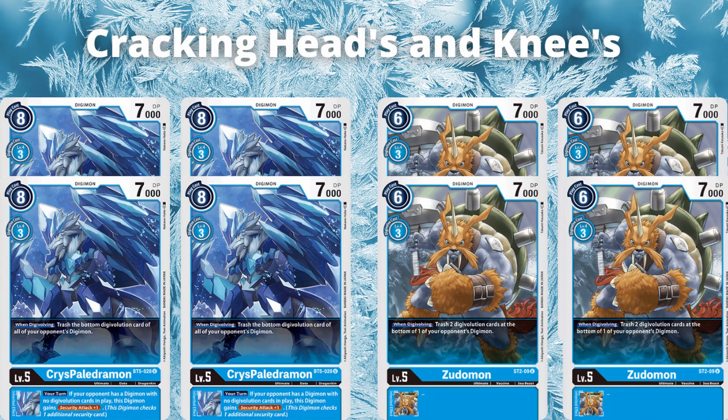Ultimate lineup: we have Cry's Peldrumon — four of these — and Zootamon — four of these. Cry's trashes the bottom digivolution card of all of your opponent's Digimon on a Digivolution effect; that is pretty good, pretty powerful, pretty scary. It also has an inherited effect: if your opponent has a Digimon with no digivolution cards in play, this Digimon gains Security Attack plus one. You'll see why that's pretty good in a minute when we go to the Mega.